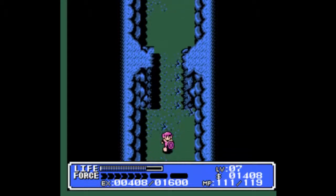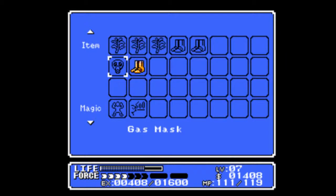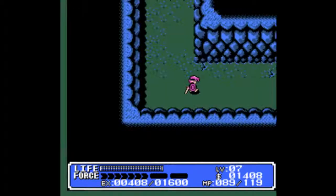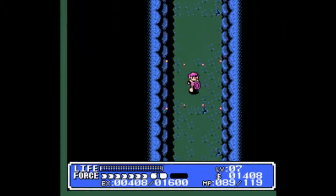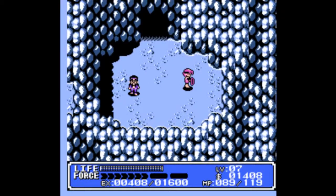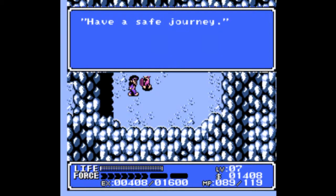You might remember at the end of the last part, Tornel told us we could find the Tornado Bracelet and also find him somewhere on Mount Saber. Well, that's actually what we're doing right now. They actually never really tell you what to do at this point, aside from that one hint. He's actually right past this doorway. Over here we got a Magic Ring, which is 100% MP recovery. And Tornel, being surprised that we got here, will teach us Teleport.